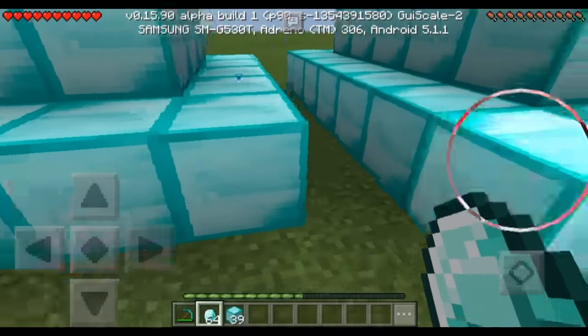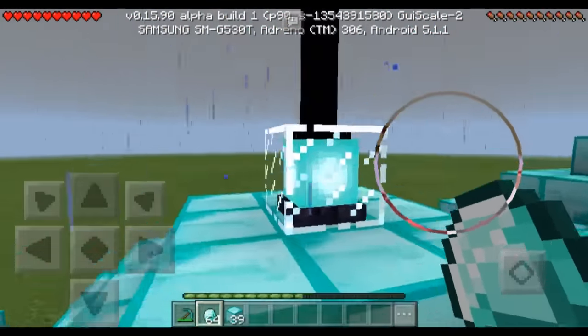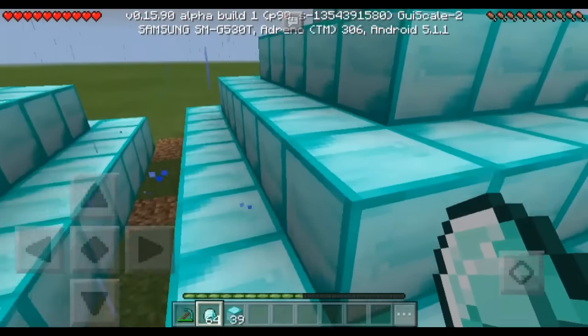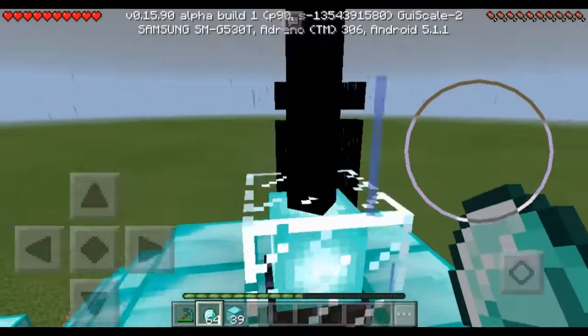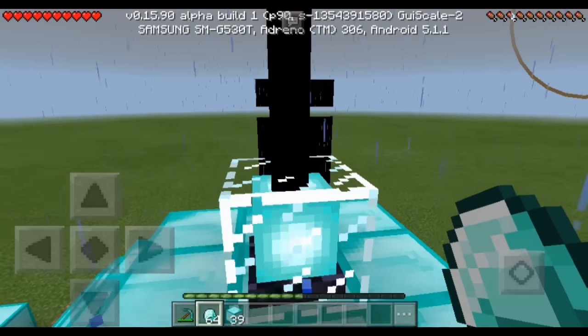With a 7x7, then a 5x5, then a 3x3, you can get this one which makes you stronger when you're going to kill zombies or whoever. Then with a 9x9, 7x7, 5x5, and 3x3, you can get any of these plus the secondary power, which is very awesome.